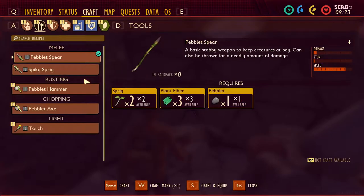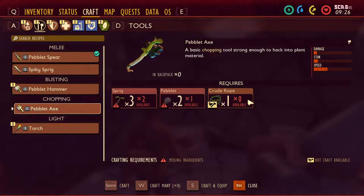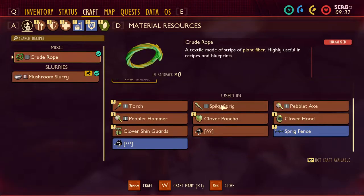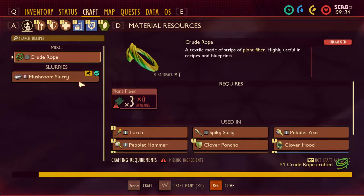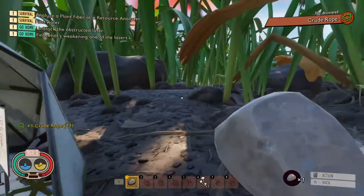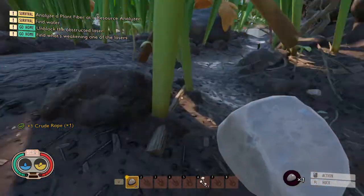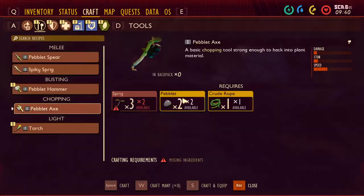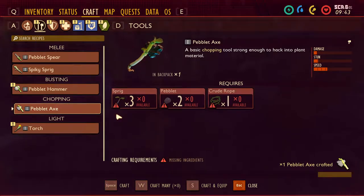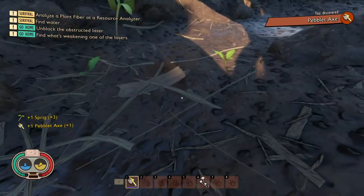So let's go ahead and get ourselves a hammer too - a peblet axe. We've got different special sub-crafting options, I guess you could call it - crafting ingredient crafting. It actually tells you all the things used in here that we have researched so far, and things that we don't. We'll go ahead and craft that. I need one more peblet and another sprig - fortunately they're everywhere. Okay, got myself a nice little axe I can actually chop things down with.